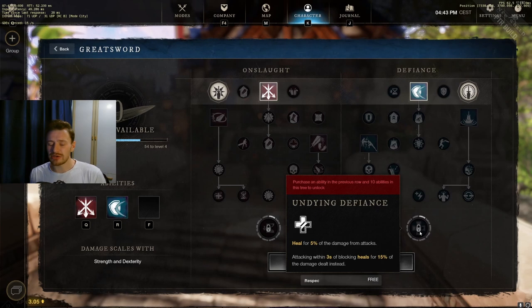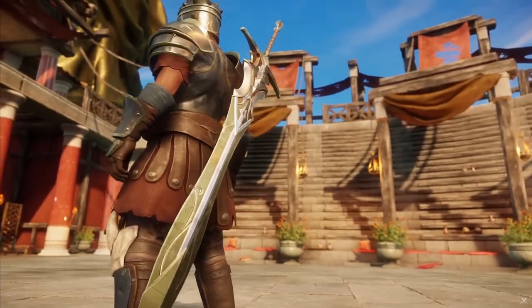The defiance ultimate is Undying Defiance — you heal for 5% of the damage from all attacks. Attacking within three seconds of blocking heals you for 15% of the damage dealt instead, which is effectively a 10% increase over the baseline heal. This provides massive sustain in both PvP and PvE, and is especially powerful when using the greatsword as a tanking weapon or in tricky PvP situations requiring you to block and counter.